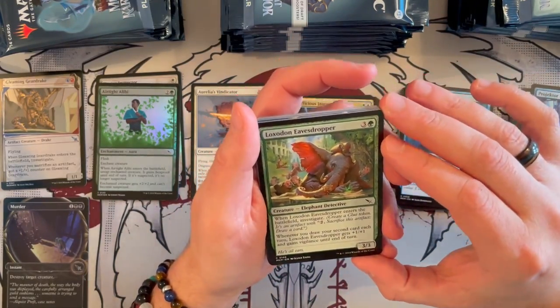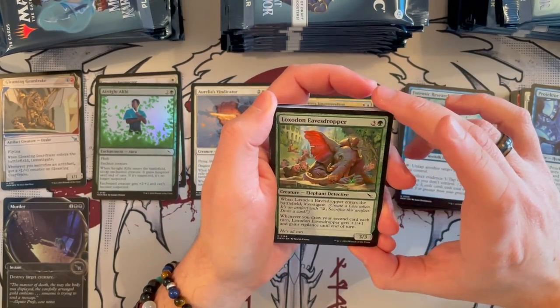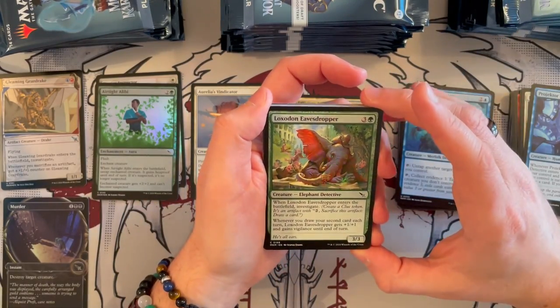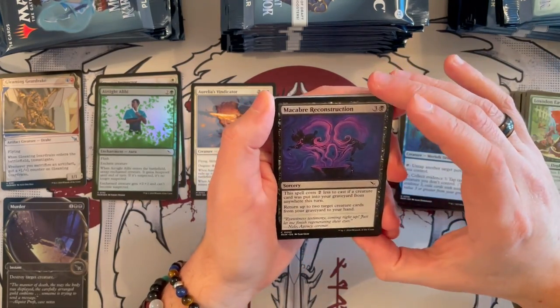Loxodon Eavesdropper is a 3/3 — I love the illustration, by the way, the elephant eavesdropping non-inconspicuously. It's a 3/3 that costs 4. When it enters the battlefield, you get to investigate. And when you draw your second card each turn, it gets +1/+1 and vigilance until end of turn. Quite, quite good in the right deck. Macabre Reconstruction costs 4, it's black, it's a sorcery. It costs 2 generic less to cast if a creature card was put in the graveyard from anywhere this turn. Return up to two target creature cards from the graveyard to your hand.